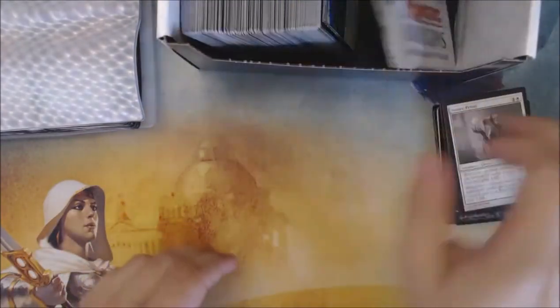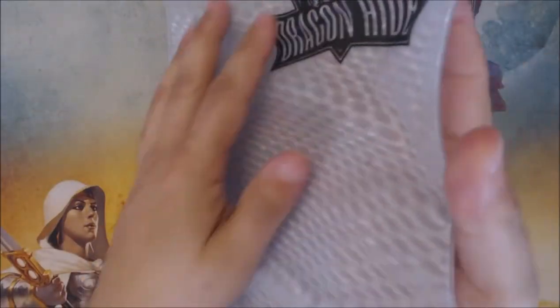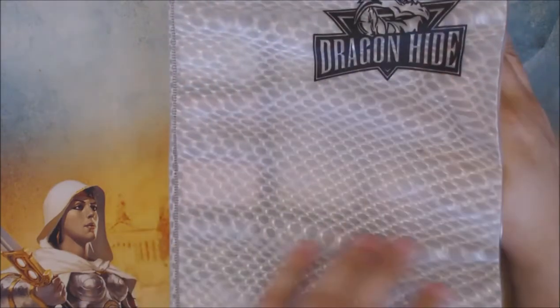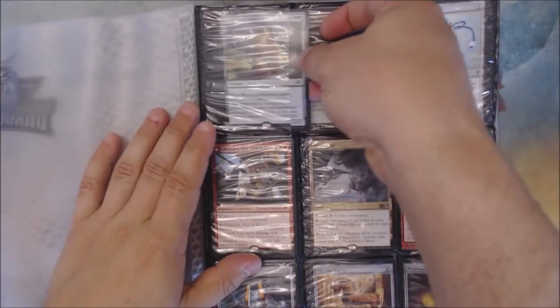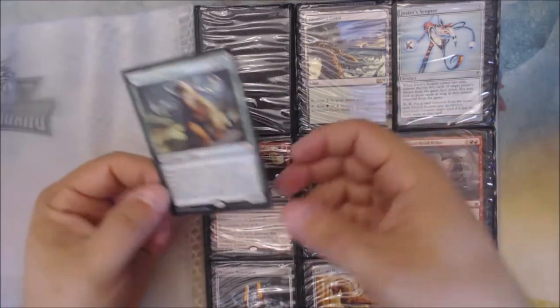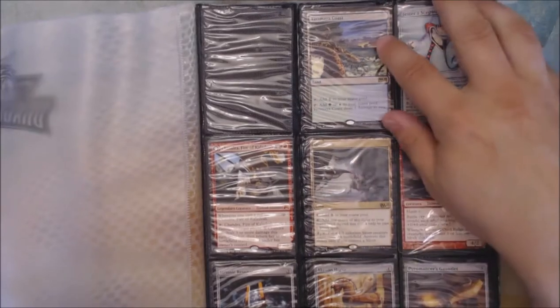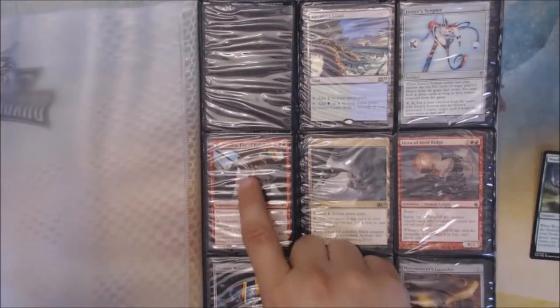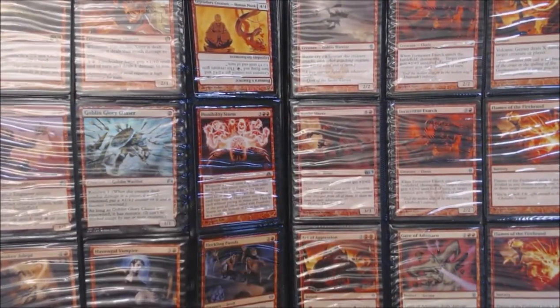Alright, on to the binder - the moment of truth. We get to open up this warped Dragon Hide binder. You wouldn't believe how warped this thing is. Like I said, I checked the cards in here and they're fine. We start with a Foil Woodland Bellower - that's like five bucks. We've got a Yavimaya Coast in here. Chandra, Fire of Kaladesh. Sliver Hive. Strionic Resonator. Foil Goblin Glory Chaser - that's good.